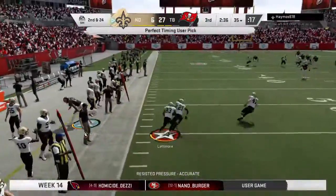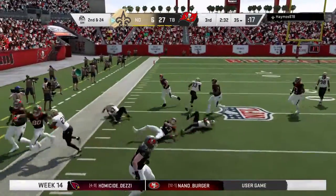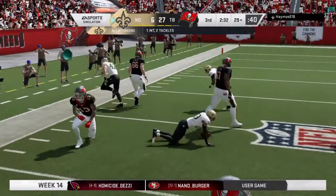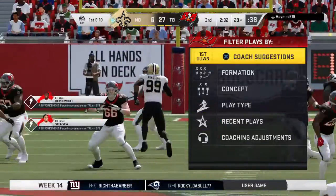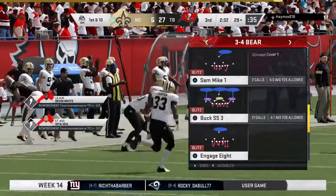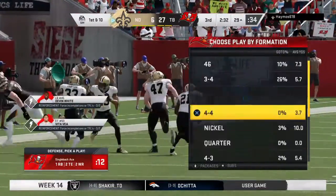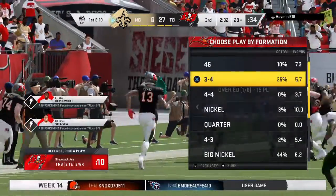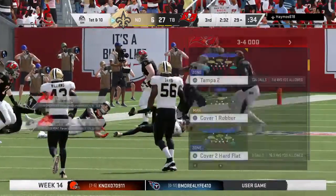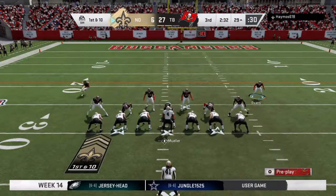Looking for Evans — and it's intercepted, picked off by Marshawn Lattimore. A huge return as he'll take this one all the way down inside the 30-yard line. They needed a break, they needed to make a play here in the third quarter defensively — and they did that. Now they've got to go quickly and get some points. The best part is that they made their own break by taking the ball away.